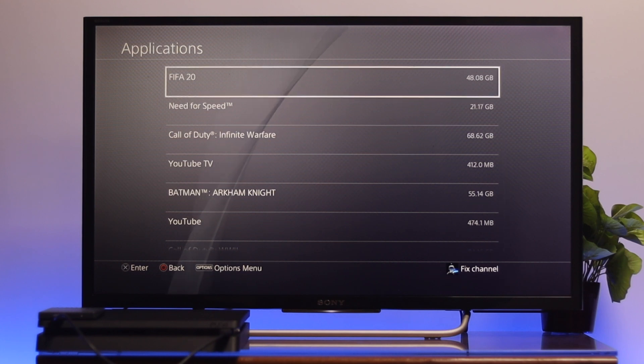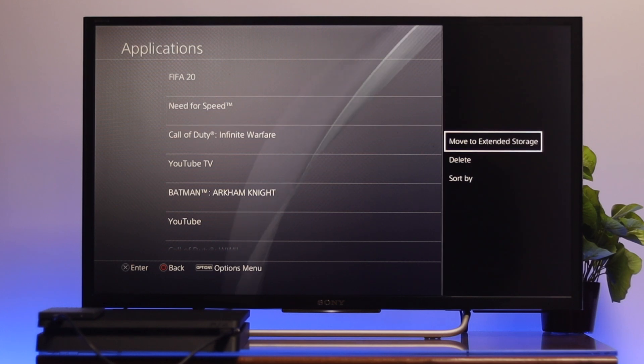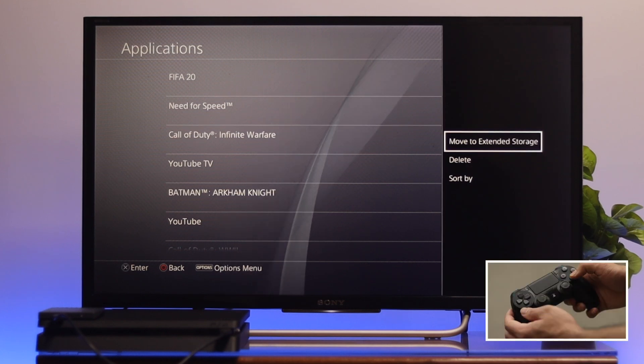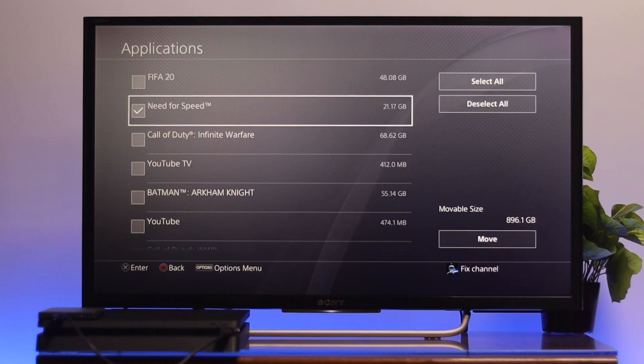From here you'll get the first option — Application. Go through this option and you'll get to see all the games and applications available on your storage. I'm going to move a game to my extended hard drive, so I'll select it and then press Option from the controller. You'll get to see 'Move to Extended Storage' — press X from your controller. You can select multiple games and apps if you wish.